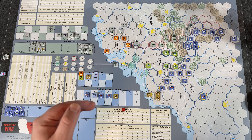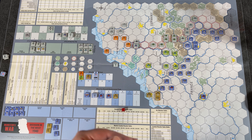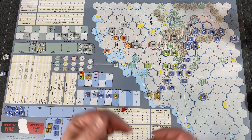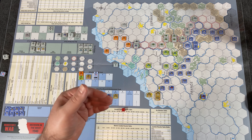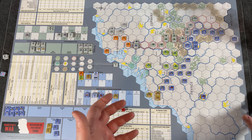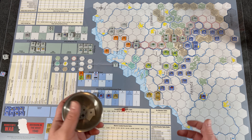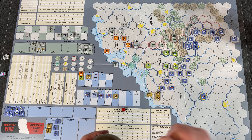After those three phases you enter the operations phase with the first operations impulse — this is the meat and potatoes of the game. Here you draw from your command markers. The first player, determined by initiative, will be the Germans on turn one, though going forward either side could have initiative — usually the Germans, but the allies might seize it if they're smart and lucky.